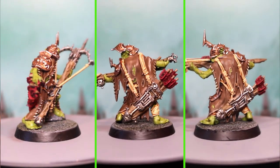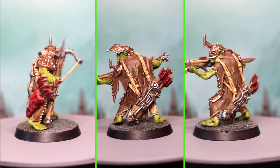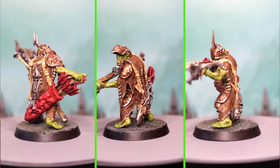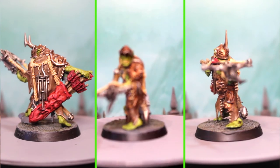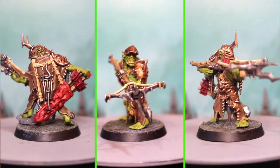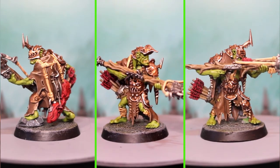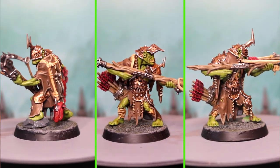From next week on, there are only single models left to paint — the Murknob with the Belcha-banna, the Swampcalla Shaman, Killaboss on foot, and then finally the Killaboss on the Great Gnashtooth. If you guys like this video, make sure to let me know in the comment section below, hit the like button and subscribe if you haven't, and thanks for watching — I'll see you guys next video.